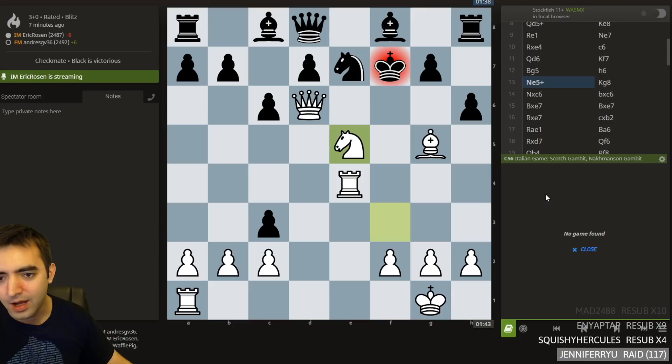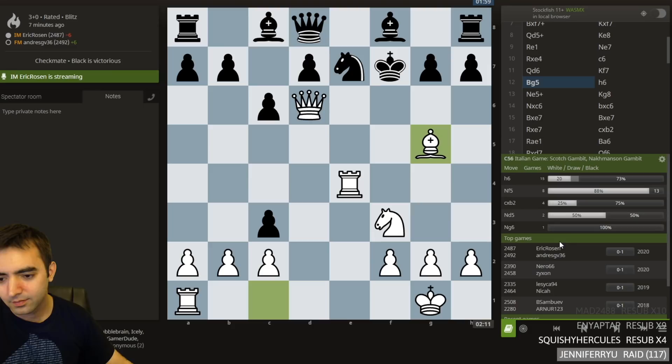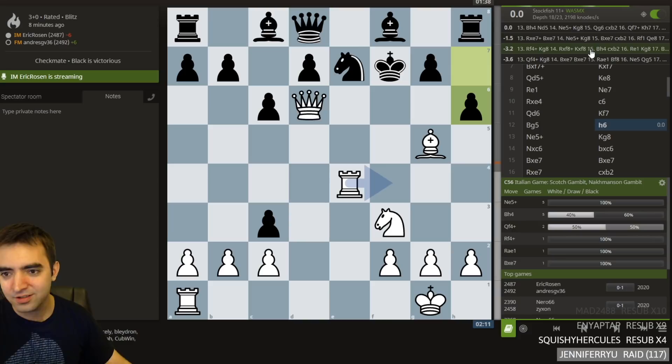Bishop g5, h6 — bishop h4. So calm. And g5 looks kind of annoying. Let's check the Lichess database. I'm conflicted whether to just turn on Stockfish. I think I will, and see if it spits out an easy win. It doesn't. It's confused. I might need a stronger version of Stockfish.